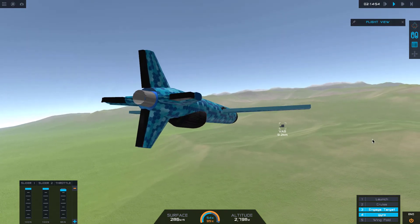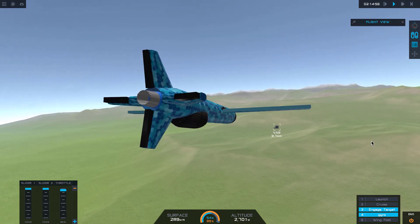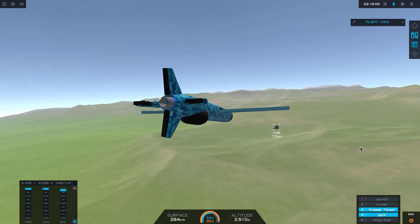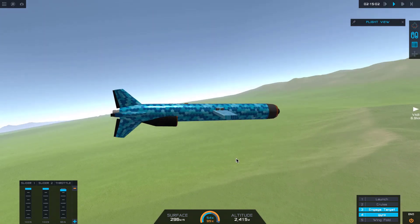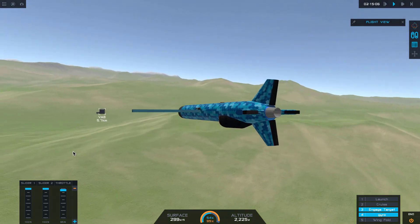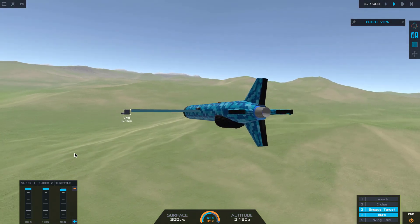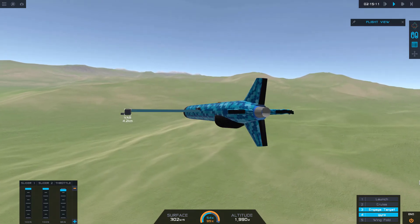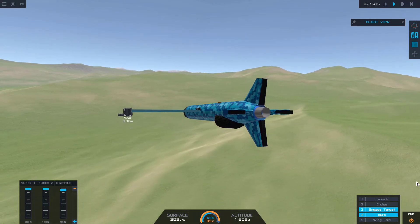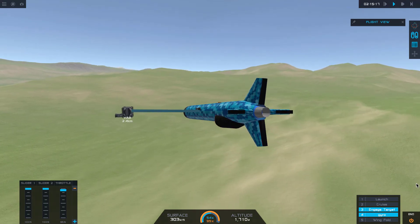You can see the Vehicle Assembly Building coming into render distance. Oh — shame, it's going to blow up in a minute. She's a pretty, pretty aircraft. The final stage of the terminal guidance is going to kick in once we get below 250 meters altitude — you'll see the engines come on.